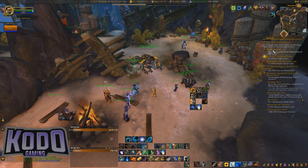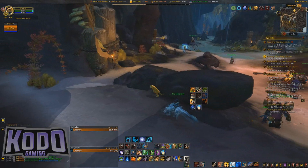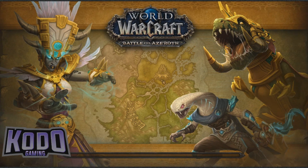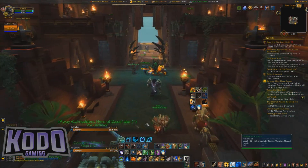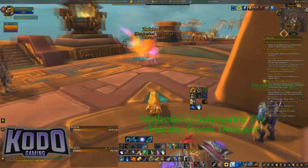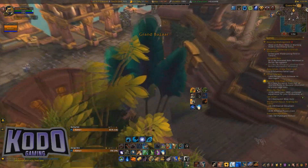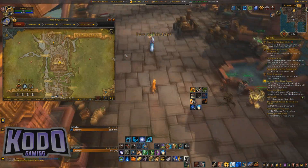We're going to return that and go back to Zoldazar through this portal. So you're going to be running around, kind of bartering and trading back and forth between these three or four Murgle. Once we get here, we're going to head back to Mechagon, heading to the southern part of the big kingdom here — the Great Seal.